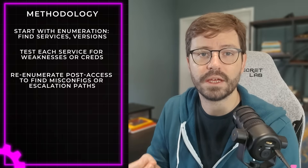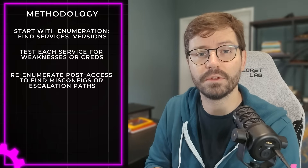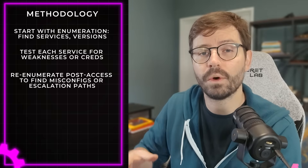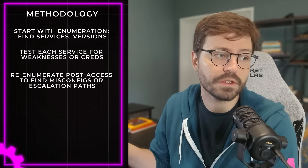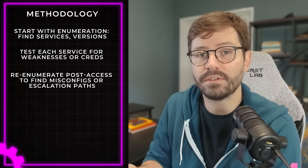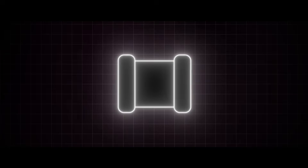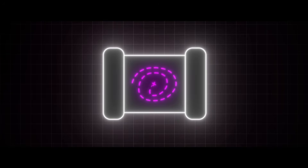Once we've got some kind of low privilege shell, we go back to enumeration to understand where we are and what we have available to us. By continuing to discover more about what privileges we have, what services are running, what misconfigurations exist, or what credentials we can steal from files, we can look to escalate our privileges. This process sounds fairly straightforward but in reality it's a long winding path with traps and rabbit holes, and the more you do it the more intuition and skills you'll develop.